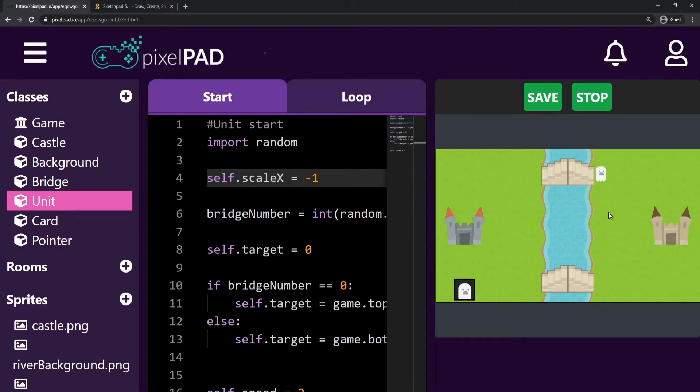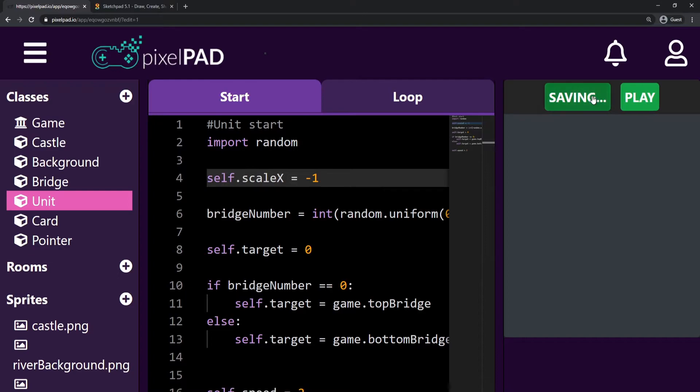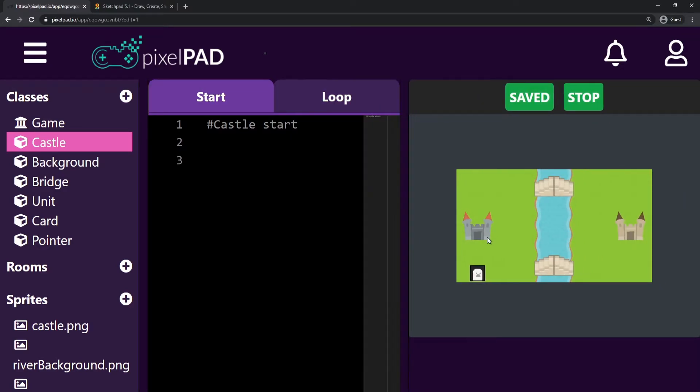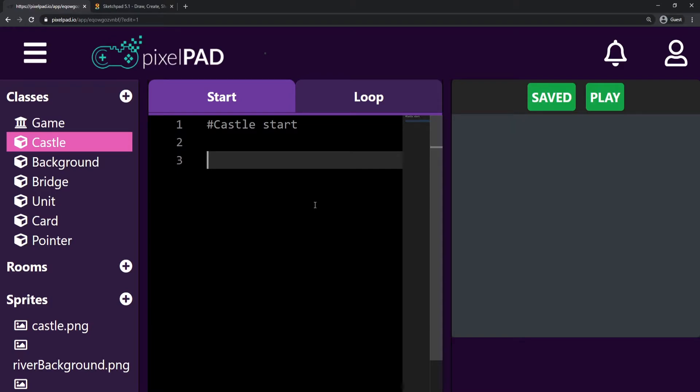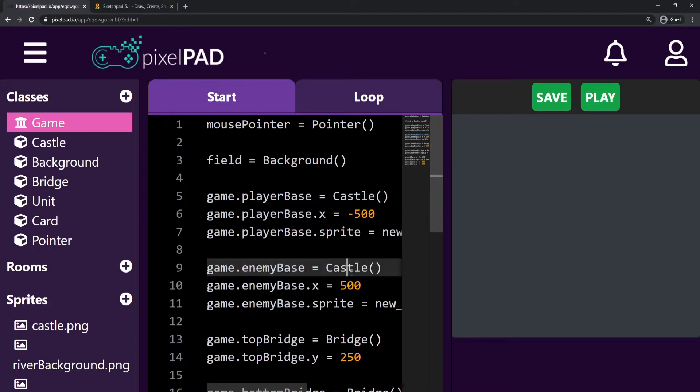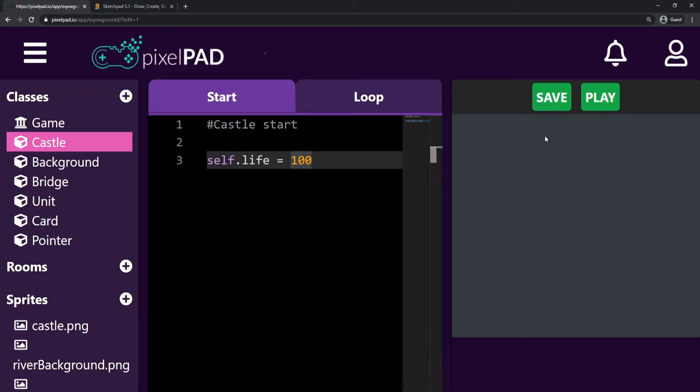Now we can start adding lives to our castles and making our units take life from the enemy castle. I'll stop and save my game, and now I'm going to go to the castle class. The castle class doesn't have anything on it, because my castle doesn't behave at all — it's just there. But now it will start behaving because my castle will have a life. So I can say self.life equals 100. Both castles — my player base and my enemy base — are castles, so both will have 100 life.